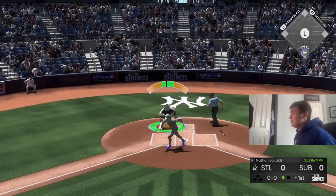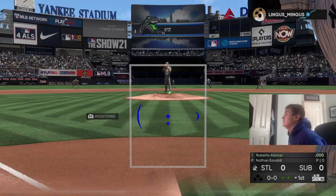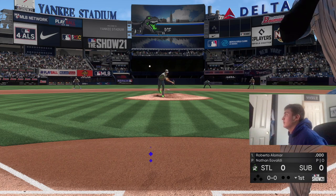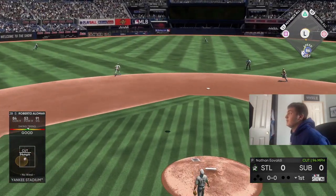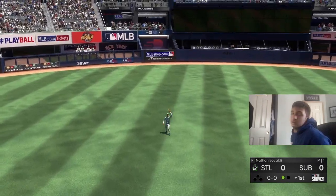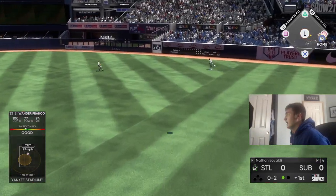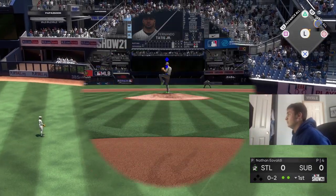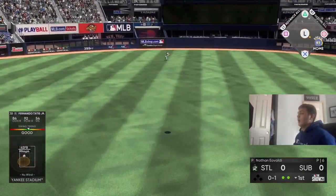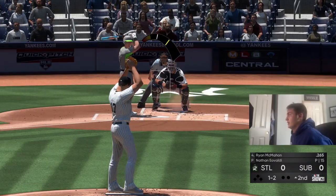He swung at that — that was a terrible pitch and he still swung. Here is Roberto Alomar. We swing at the first pitch, it was right down the middle and my PCI wasn't on it — I thought it was a fastball. Wander — I'm under it, can I carry? No. Terrible. Tatis — oh my god, that's my problem right now, I'm under everything.